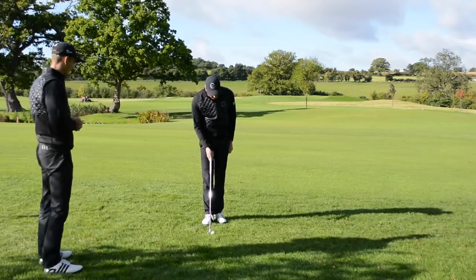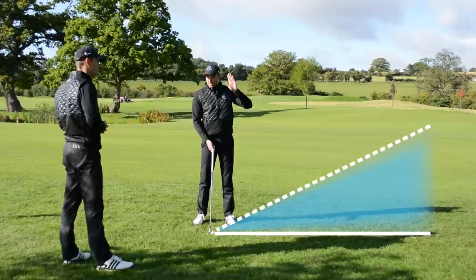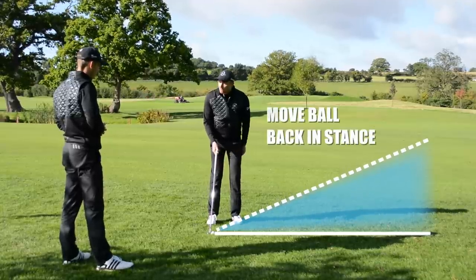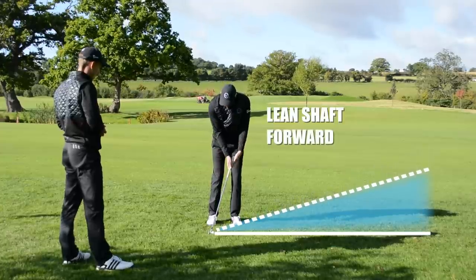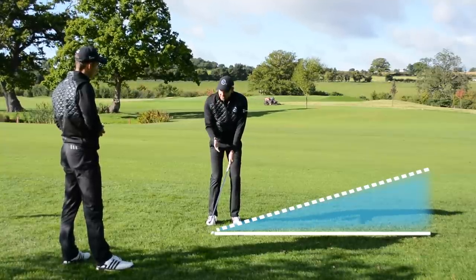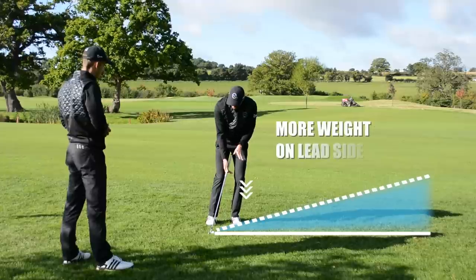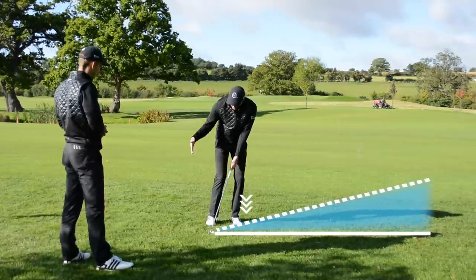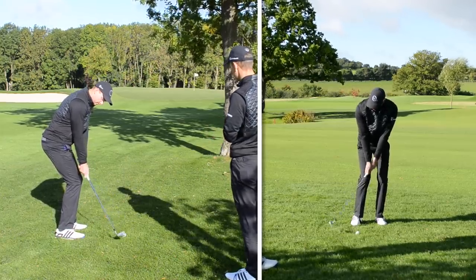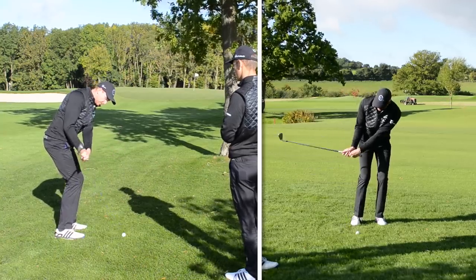On a 7-iron, approximately 36 degrees of loft — that should be enough to miss those branches. But we're going to guarantee that by how we set up and swing. Move your feet toward the target so the ball is back in the stance, then lean the handle forward — you've taken loft off the club. Choke down the handle, which gives the mindset of a shorter swing and more control of the loft to keep it low. As you lean into the left side, you're creating a lower trajectory and a deeper angle of attack, which also ensures better contact, striking the ball first followed by the ground.